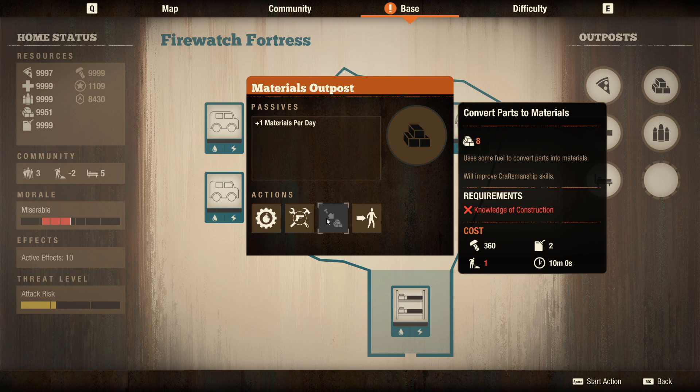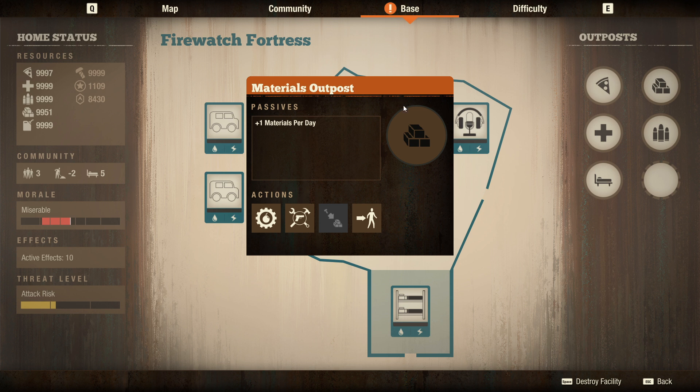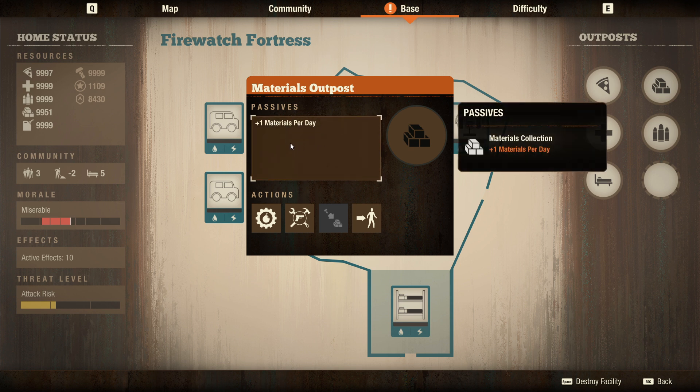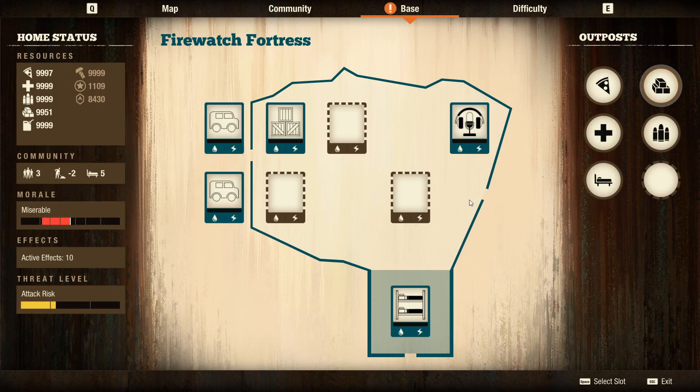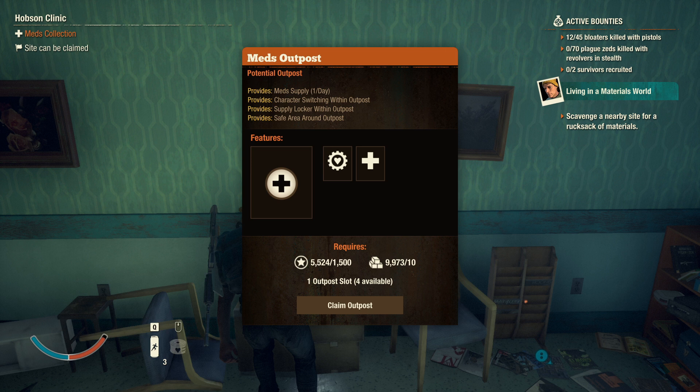One of the really big functions is converting parts into materials. You get 8 materials and it uses fuel - with 360 parts, 2 fuel, 1 labor, and knowledge of construction, after 10 minutes you'll be generating a whole bunch of materials. On top of the passive two materials per day, this makes the material outpost a powerhouse. That's why it's more expensive - it's really good.